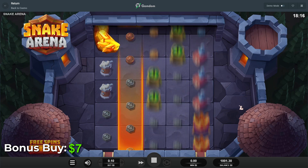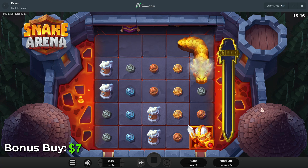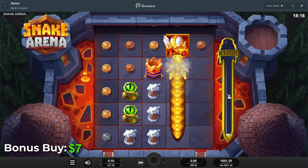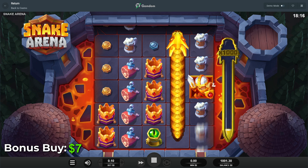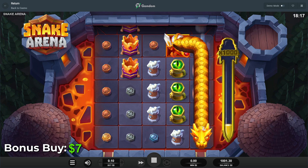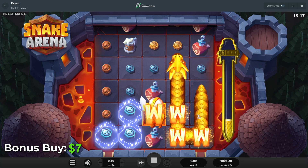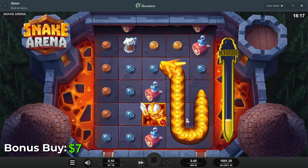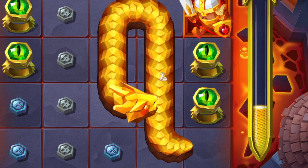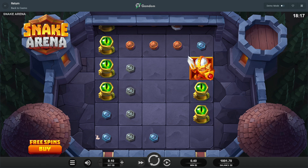$7 — starting off small, starting off slow. We'll get up there eventually. That's a really good position for the Knight. Also really good. Also really good, except we're not triggering any wins, so it's not super great. I'm pretty sure the Snake and the Knight actually act as wilds. And there's our first bonus buy — down the drain. 40 cents made. Let's move on to the next one.